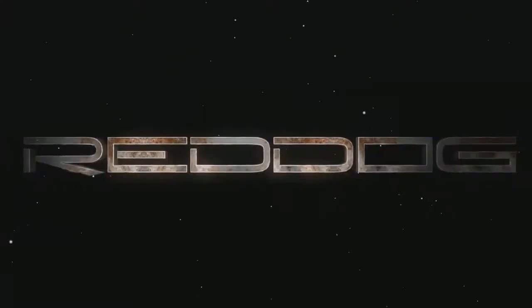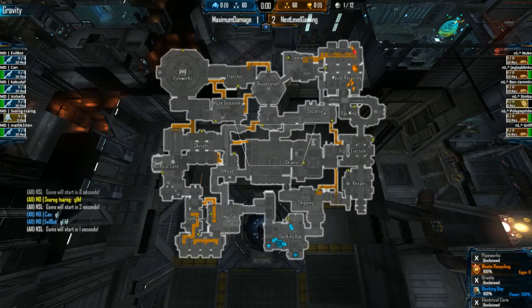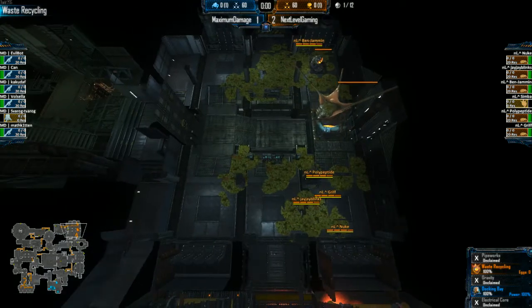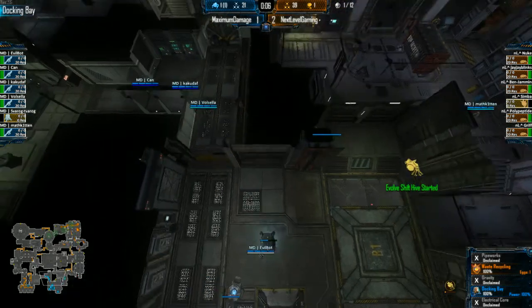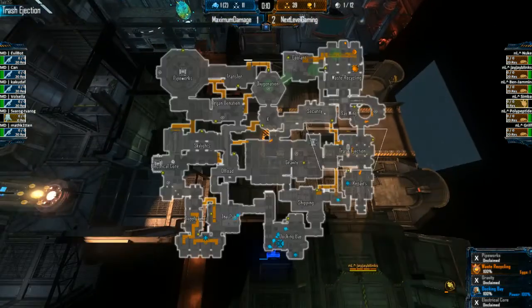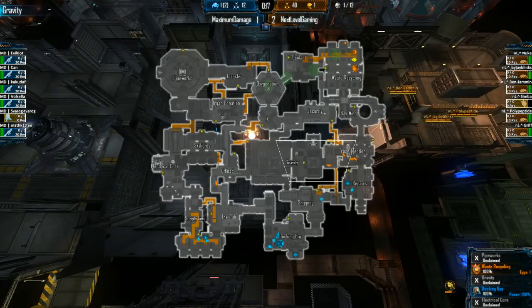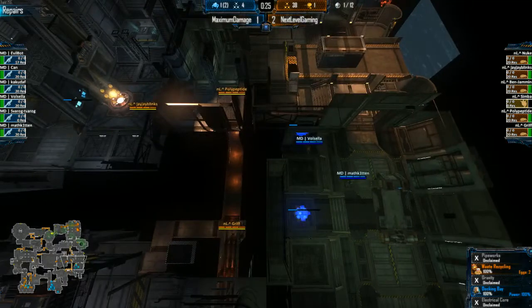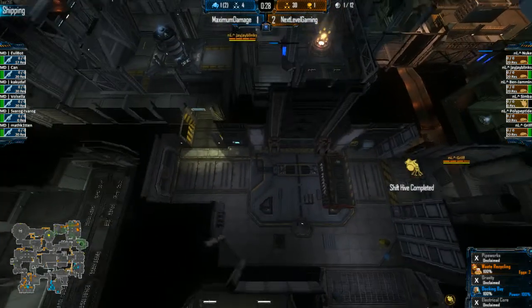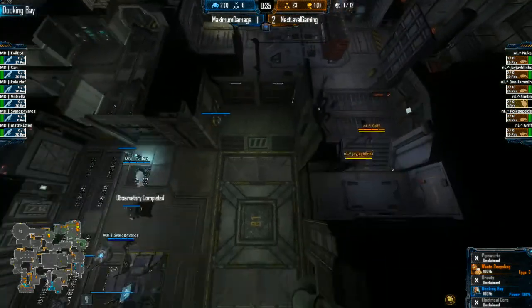Communication is really the key to taking the team to another level. Next level gaming starting as aliens this time on this last round, with maximum damage as Marines doing a 3-1 with one build. Maximum damage has four of them on the right side of the map with one over nuke, and kaku and can building up in there. If I was next level I would say go for the rush — and now two are coming in.